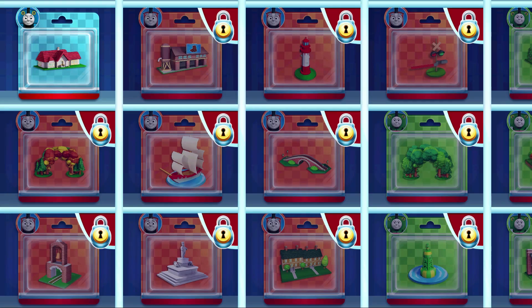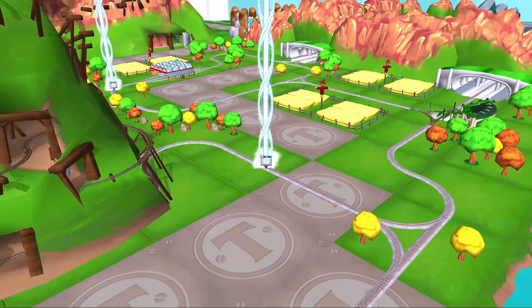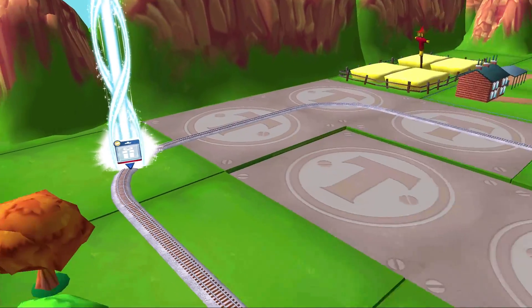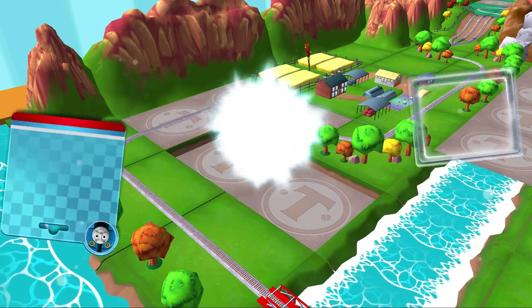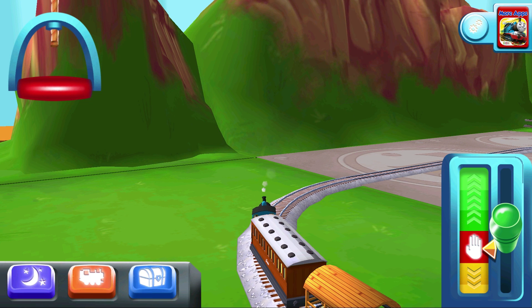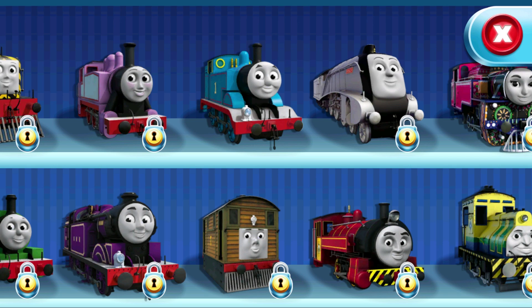Take your pick of any surprise you like. Follow the beam of light to find your surprise pack. Just slice across it or tap it to open. This is your toy collection — here you can see all of the engines are excited to help, so make sure you change engines often.